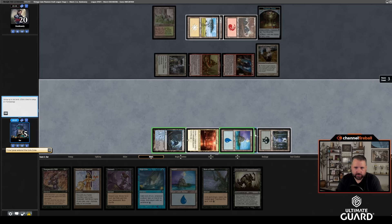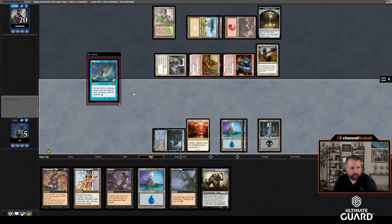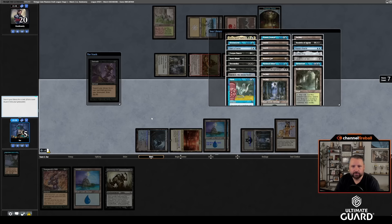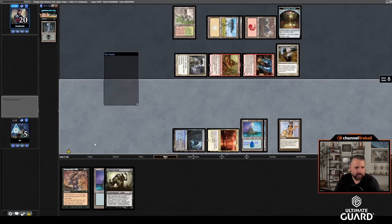Let's try this and hope we get a slightly more action-packed hand. Both my hands have been a lot of lands — maybe I should mulligan more aggressively. Time for round three on the play. Turn two Atraxa — actually no, just a mulligan. This is also a mulligan — no lands. I'll mulligan to five.